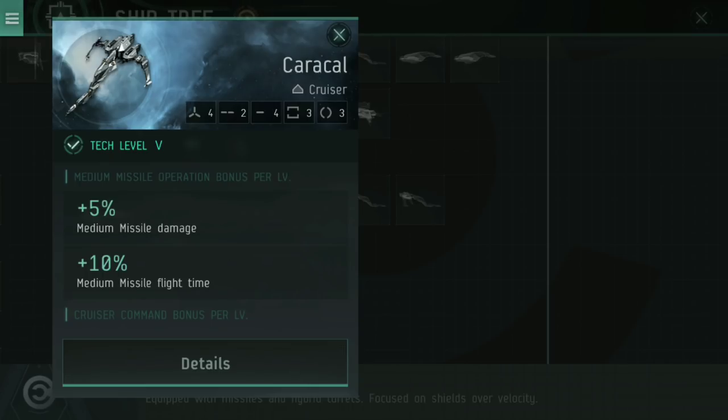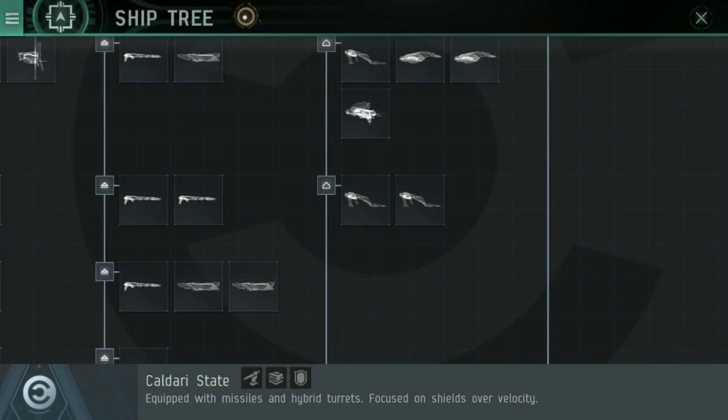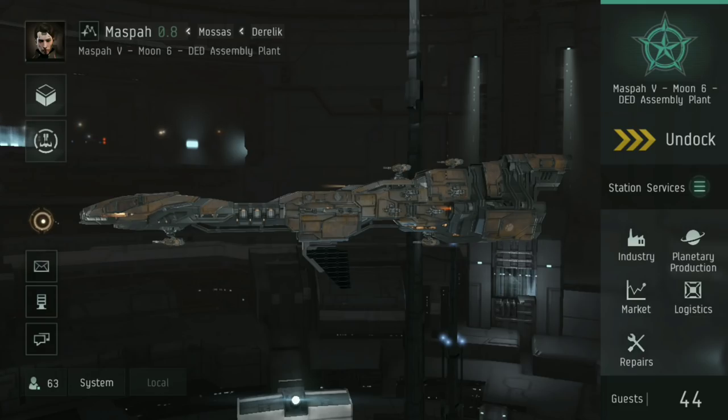There's a bit of a bug with missiles possibly — I've seen arguments back and forth — that the explosion velocity and balance isn't working as intended for the missile cruisers. But for turrets, yes, you will have a tough time tracking fast moving targets. If you're going ratting and most of your targets are in frigates or destroyers, you should probably be in a frigate or destroyer yourself. That said, when it comes to fitting, I have made a couple of allowances that help with that, which we'll cover in just a second.